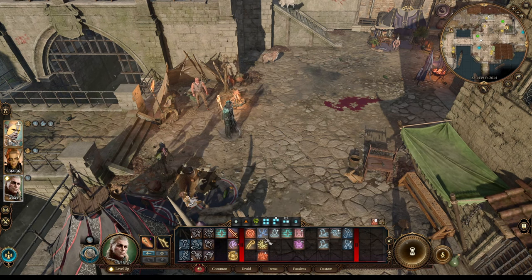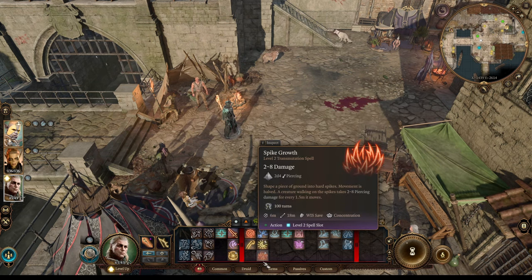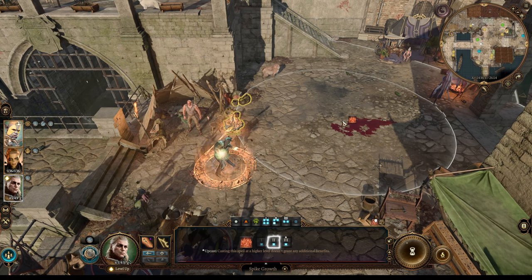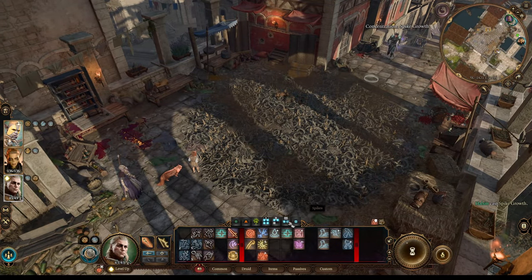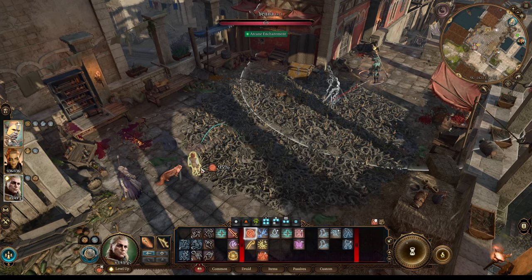At level 5 you also get the Call Lightning spell — it's really powerful and a concentration spell. If you're using Spike Growth, you're creating difficult terrain that damages enemies when they walk on it, but it will also damage allies and yourself, so be careful. It's a great zoning tool. When enemies try to walk away from the damaging spikes, use Thornwhip to push them back onto the spikes. Just be aware not to stand on the spikes yourself.